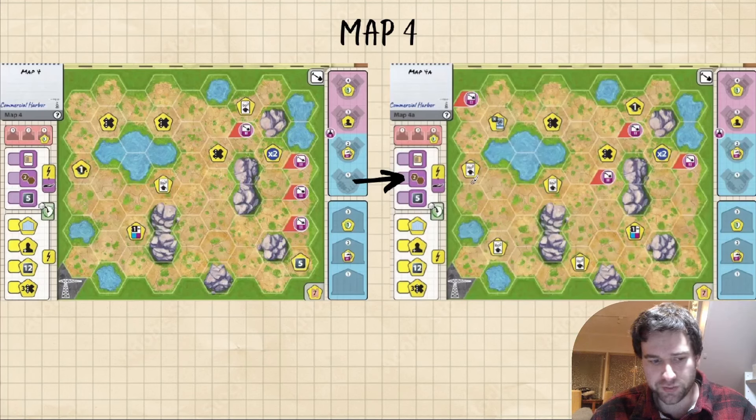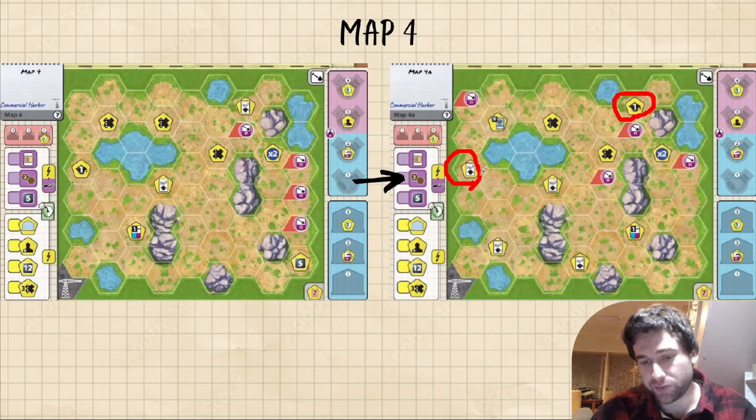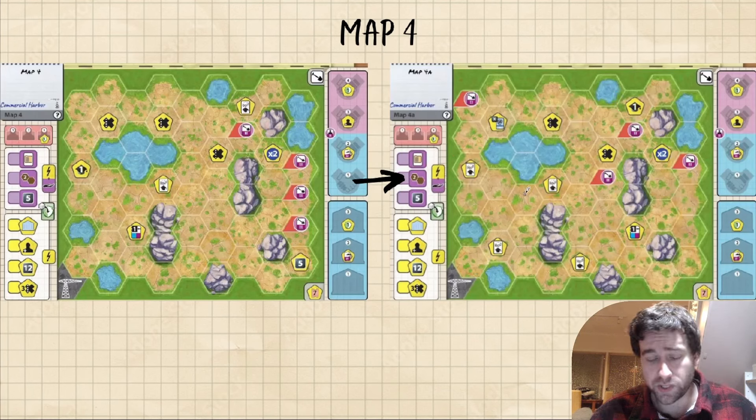The second noticeable difference is that the reputation has moved from here to here — it's just swapped with the card draw spot. That's going to make it very tricky knowing where to start. Now you really have to decide: do you want the early one reputation or do you want to connect to the harbour, because you won't be able to do both. The other change is the five money has been removed but it's been replaced by two card draws, which thematically I really like for this map. This map is all about selling cards, so instead of getting five money why not just give you two extra cards that you can sell if you want. I think that does make map 4A a lot more powerful, and in 90% of your games you're going to want to start in the bottom left area. Having access to four early card draws plus the harbour seems way too powerful to miss out on.